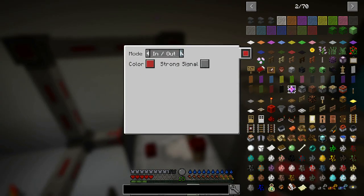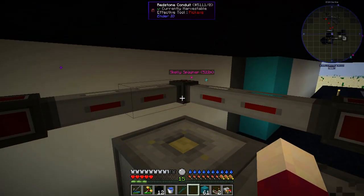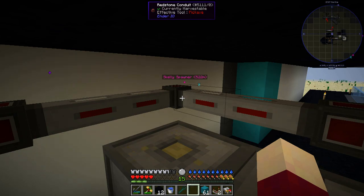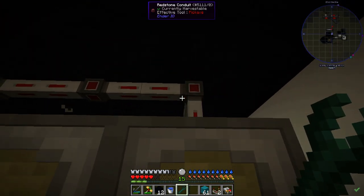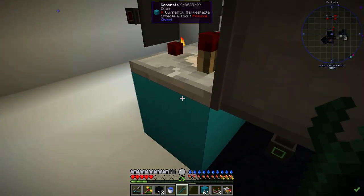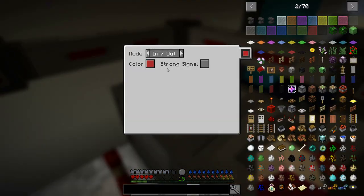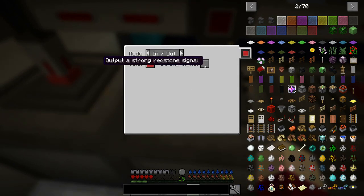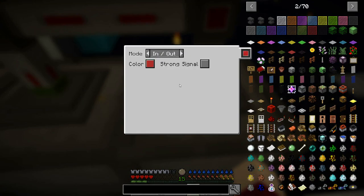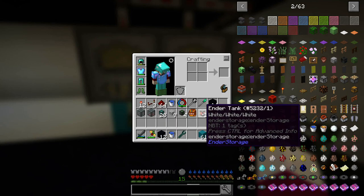I forgot my item magnet is down here so I have to pull it out of my inventory anytime I come down here or I pick up all the seeds. We run a single redstone conduit across, disable that one, and put them into the tops. We set these to output downward. This one is going to be red on a weak signal, this one green, and this one brown.